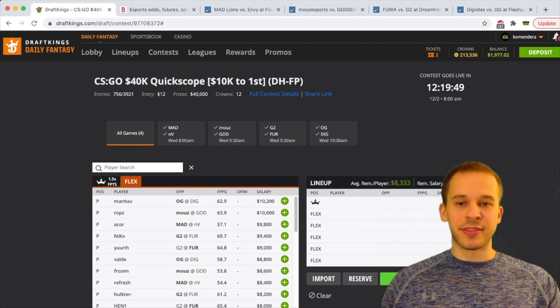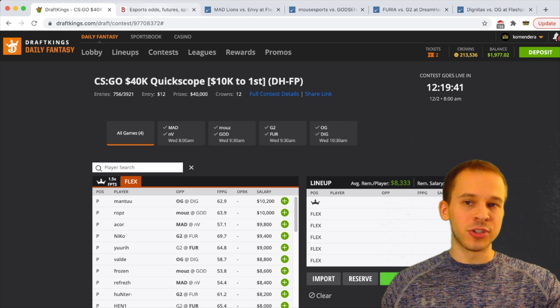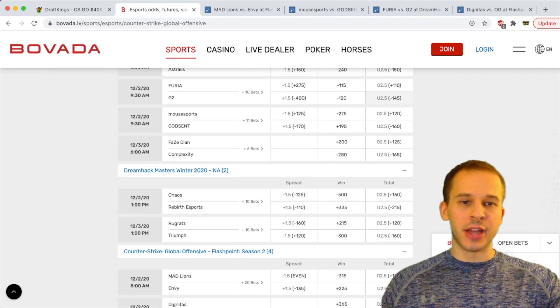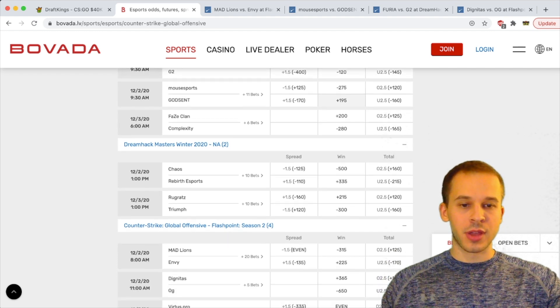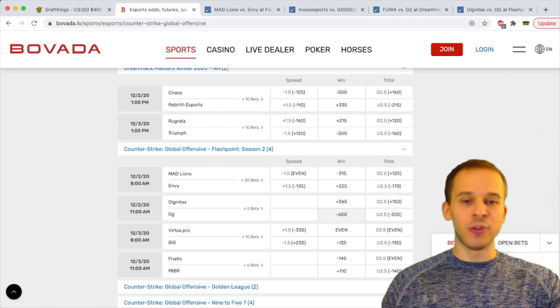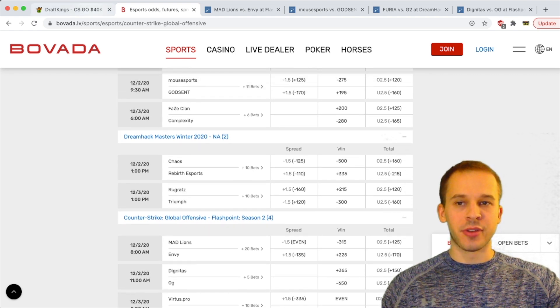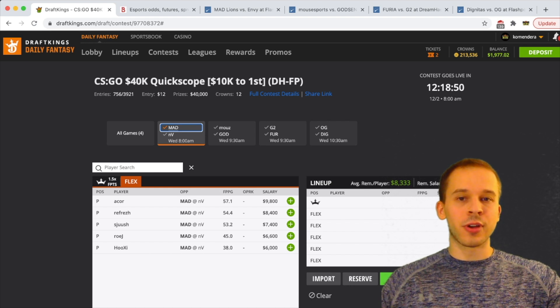Now let's talk about how I attack this slate for research. We have a four-game slate for Wednesday. First I go to Bovada and take a look at the odds. We have Furia and G2 — currently almost a pick-em, minus 120 G2, minus 115 Furia. Mouse Sports and Godsend — Mouse Sports are currently minus 275 favorites, almost three to one. Then Mad Lions and Envy — Mad Lions a little over three to one favorites at minus 315. Dignitas versus OG — OG the biggest favorites on the slate at minus 650.